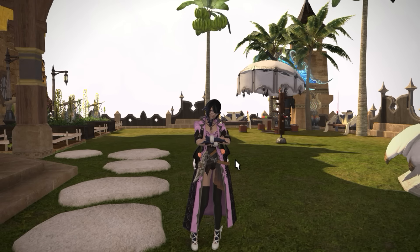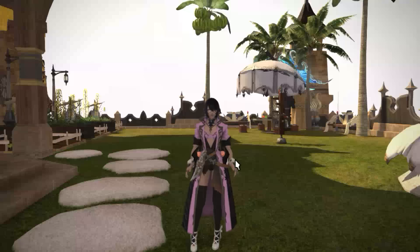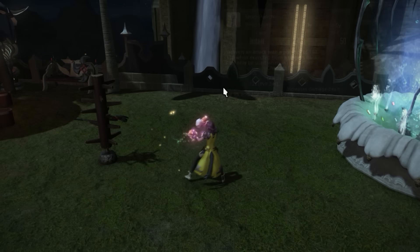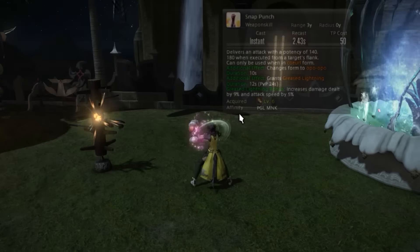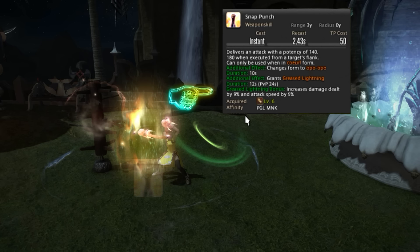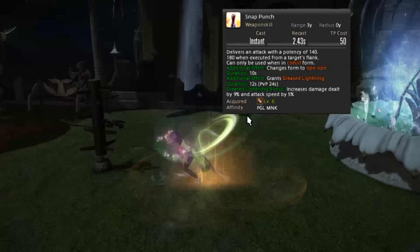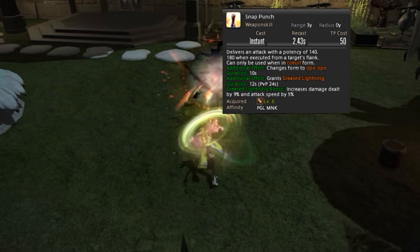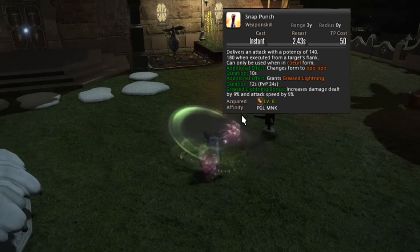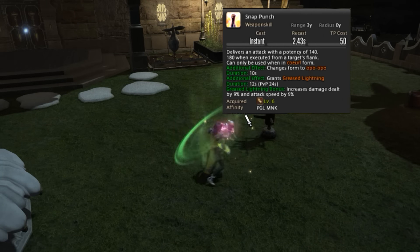Now we can start the three skills. Three skills can only be done while in Coeurl Form, and once the animation finishes you go back to Opo-Opo Form. Here we have Snap Punch — what I really want you to look at is the Greased Lightning bonus damage and attack speed. Greased Lightning stacks three times, so if you multiply the 9% by three and the 5% by three, that's how much of an increase you're getting on damage and attack speed. You should see now why it's so important to keep up Greased Lightning stacks at all times.